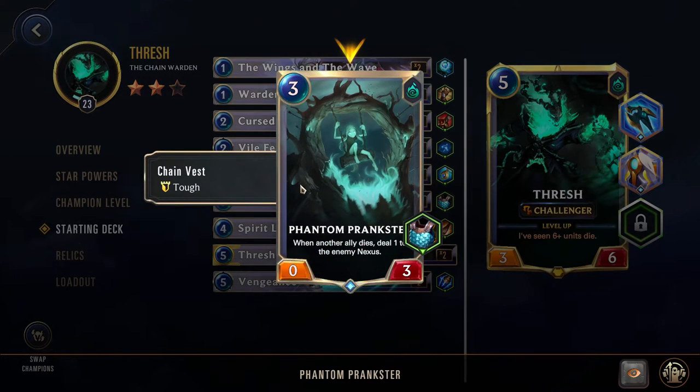Next up, we have the Phantom Prank — very much a staple in many Shadow Isles decks. It has Chain Vest and later gets the Savage Shield, giving it 1 attack and 3 more health, making it a tank unit that can sit on the board and survive. Since it stays on the board, this card is going to be getting a lot of those buffs from your star powers, since all your other units are dying except this one. And its effect — when an ally dies, deal 1 to the enemy Nexus — further incentivizes you to have cheap units constantly dying.